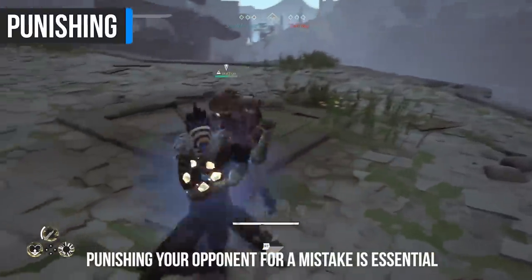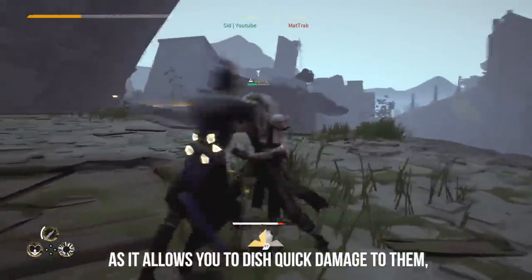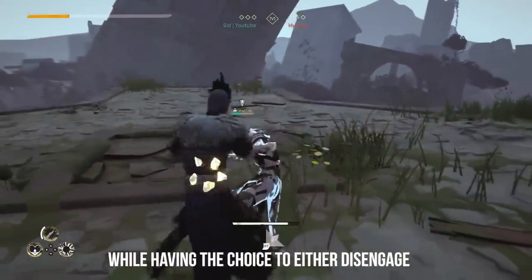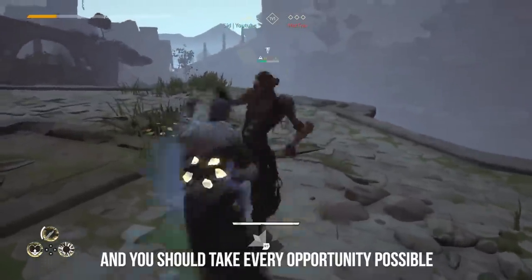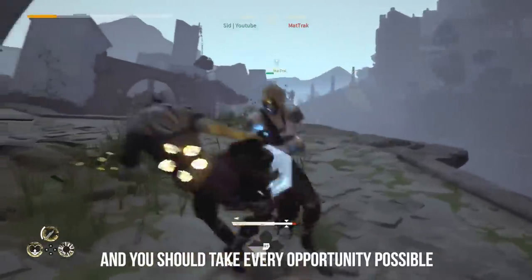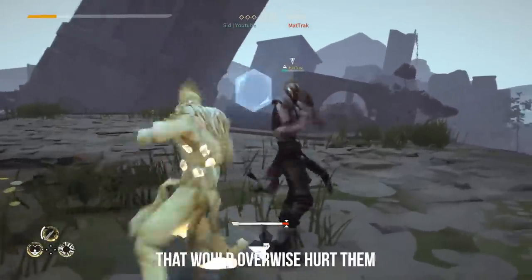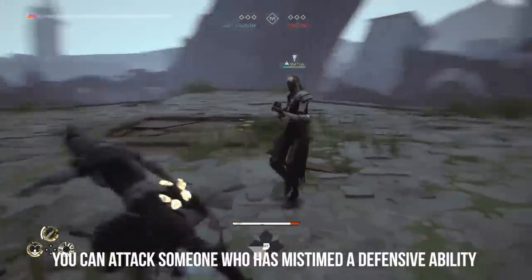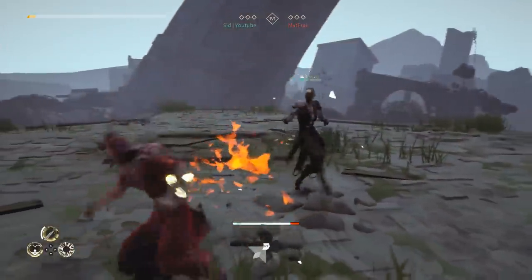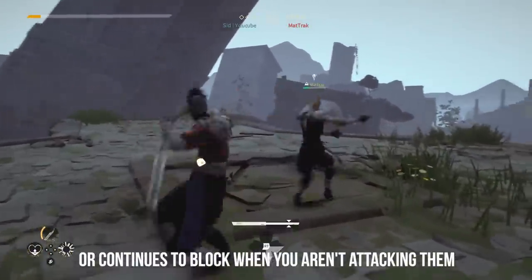Punishing your opponent for a mistake is essential for a fighting game like Absolver, as it allows you to dish quick damage to them while having the choice to either disengage or continue on with the combo. Punishing is essentially free damage and you should take every opportunity possible. If you don't punish, you are letting your opponent get away with mistakes that would otherwise hurt them. To punish someone, you can attack someone who has mistimed their defensive ability, dodged the wrong way, feinted at the wrong time, or continues to block when you aren't attacking them.